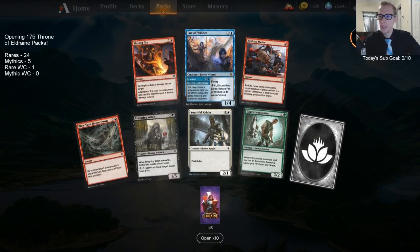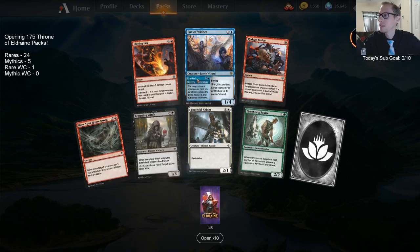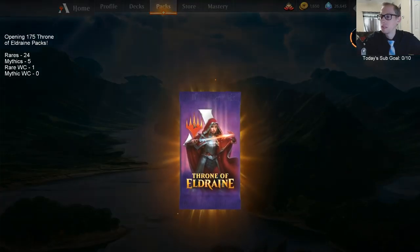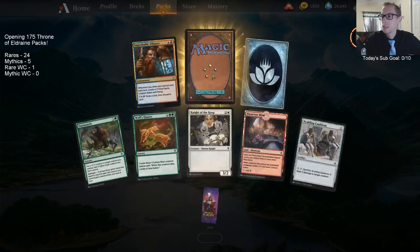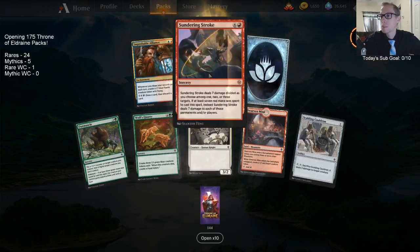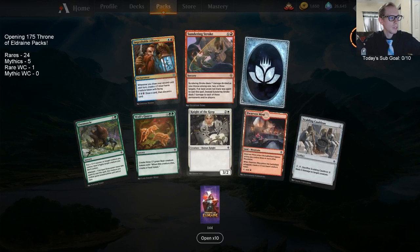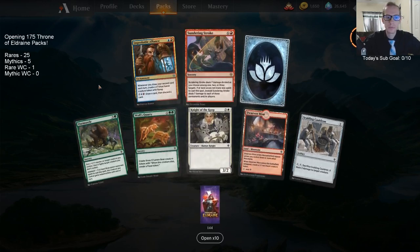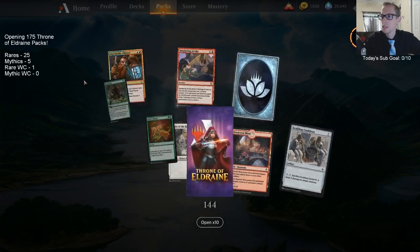Bay of Wishes — a card I like more in best-of-one because of the 'Granted' part than in best-of-three. I'm still skeptical it's better than Mastermind's Acquisition, though some of you like it more. Another Sundering Stroke — we haven't opened a planeswalker yet.